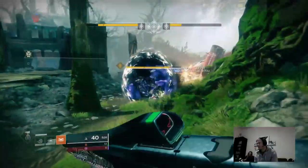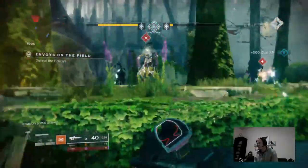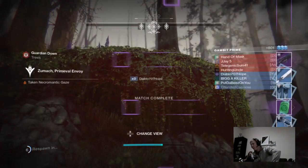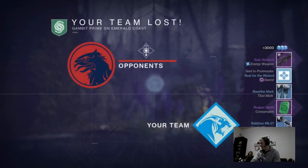While you're working on this quest, it wouldn't be the worst idea to also work on getting the Python, the Season 9 ritual weapon for Gambit. It is a really, really good PvE shotgun. I happen to really like it for PvP as well, but that seems to be more of a personal preference. So I would consider working on Python at the same time.